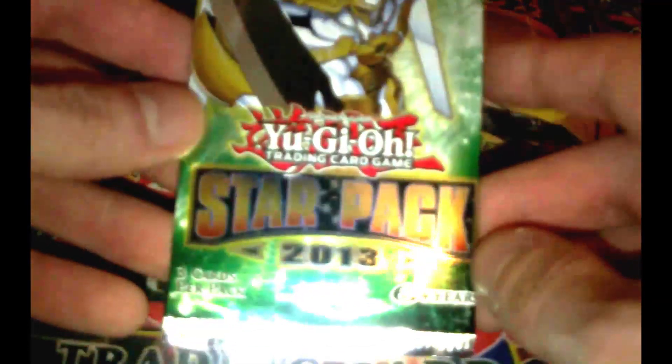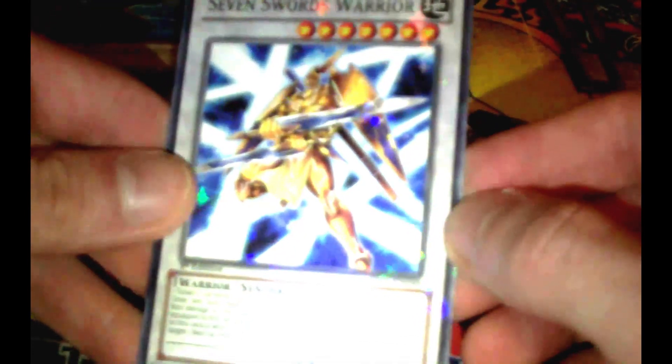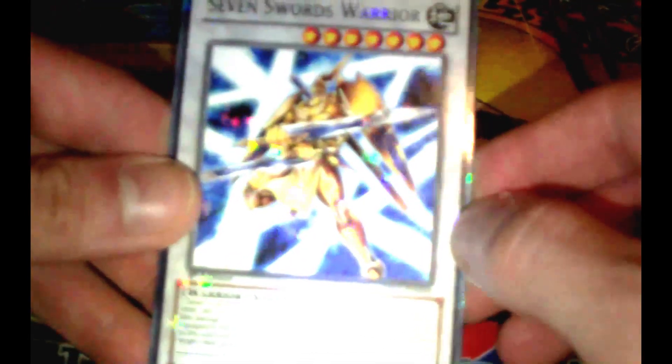And for our final pack of this amazing Star Pack booster opening, let's pop this thing open. Let's hope for Visel. I got Big Jaws, Earth Armor Ninja, and Seven Swords Warrior — a Synchro Monster, a Starfoil Synchro Monster. Awesome.